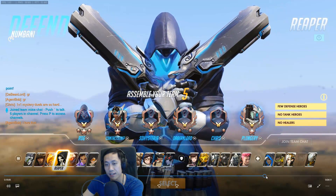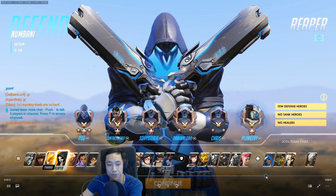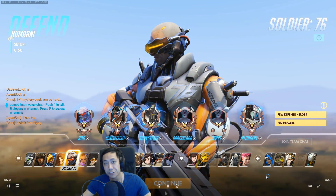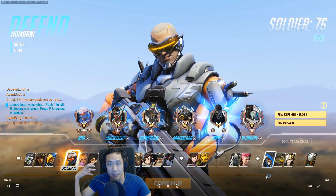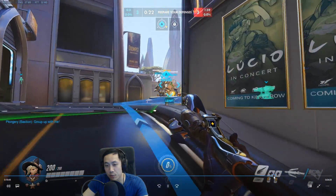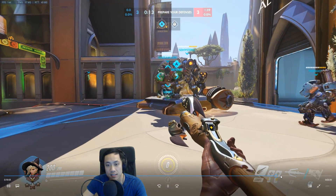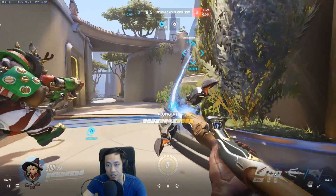Targets that are not lethal up close, you should get close to them. Targets that are lethal up close, you should not be close to them. Junkrat is going to be one of those players where you do not want to be in his face. But it looks like you're switching off into support — not too bad. I think it's because your team only had one support and you're filling in, which is good. It's good that you're trying to fill in and help the team.